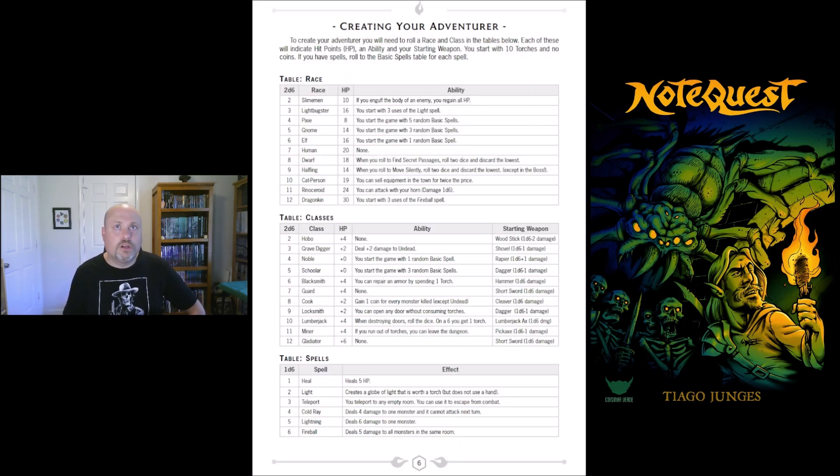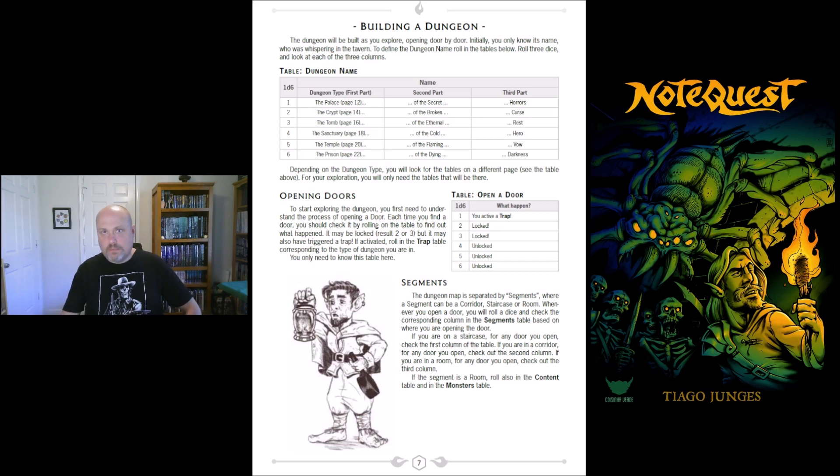You're going to create your adventure, so we'll do that real quick. Your race is a roll of six — I've picked an elf — and then my class is a roll of eight — I've picked a cook. They get two more hit points. Elves get to start with one random basic spell, and the cook gains one coin for every monster killed. It's kind of like you're harvesting pieces from them to sell. They get a cleaver that does 1d6 damage, and for spell I've rolled a five, which is lightning — deals six damage to one monster. So we've got an elf with 18 hit points, a cook who gains one coin per monster killed, a cleaver for 1d6 damage, and lightning that does six damage.